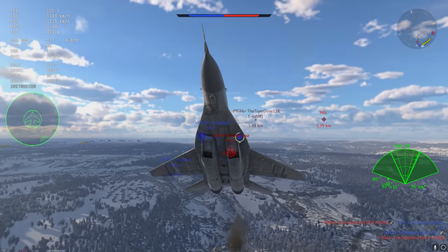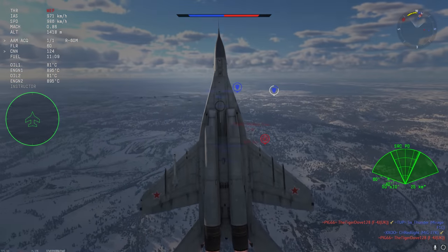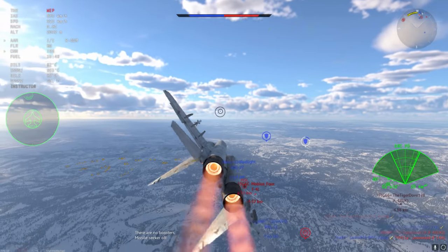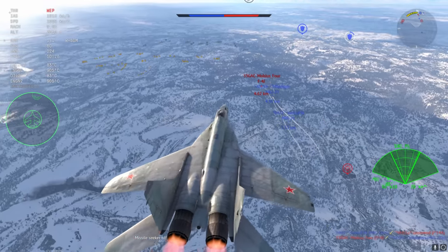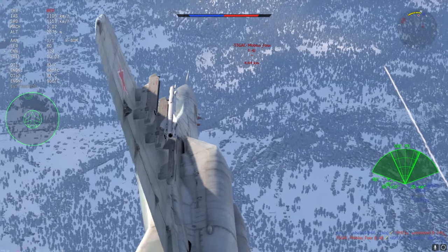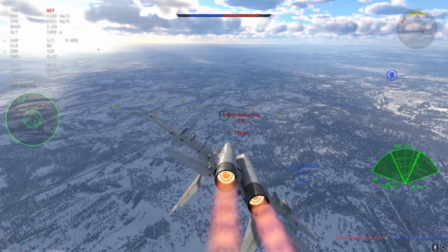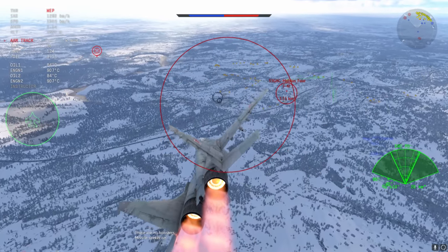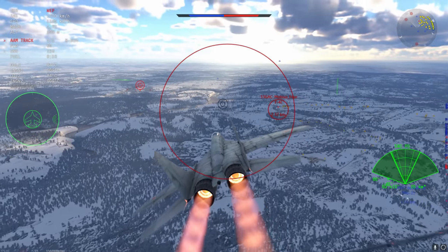So I'm just going to go around and see if I can get another run on him. The F-4J is a potential to get a nice little R-60 up the back end, but there is also another enemy plane in play, so I do have to keep an eye out. At the same time, I can still sit behind the F-4J and use my guns.